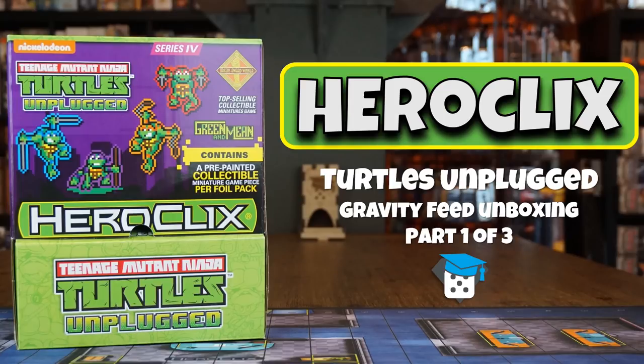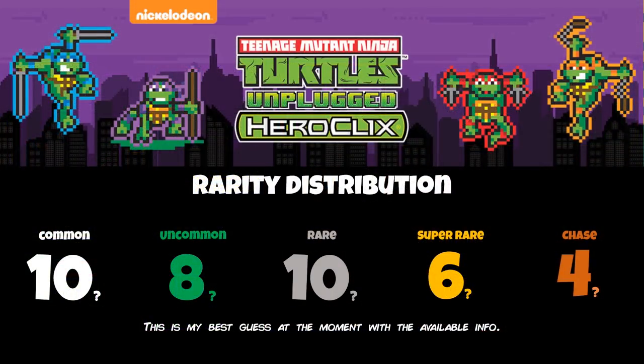Hi, I'm the Tabletop Teacher, and in this video I'll be unboxing the first eight boosters of a Gravity Feed Box of Heroclix Teenage Mutant Ninja Turtles Unplugged. Thank you very much to WizKids for sending me this to preview. This is Series 4 from the TMNT line, and like previous sets, this one has the classic rarity distribution of common, uncommon, rare, super rare, and chase figures. There are 24 boosters in a Gravity Feed Box, and there are close to 40 characters in this set. Let's see what we got.